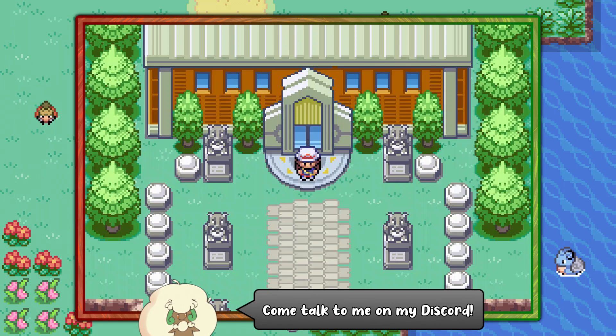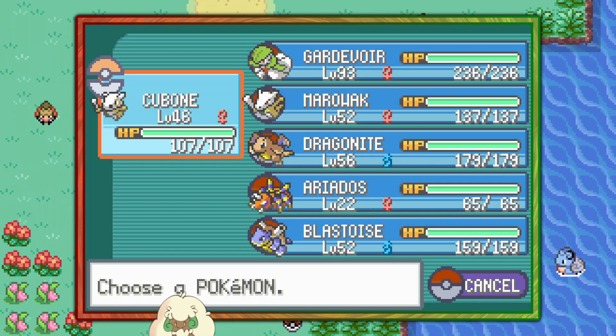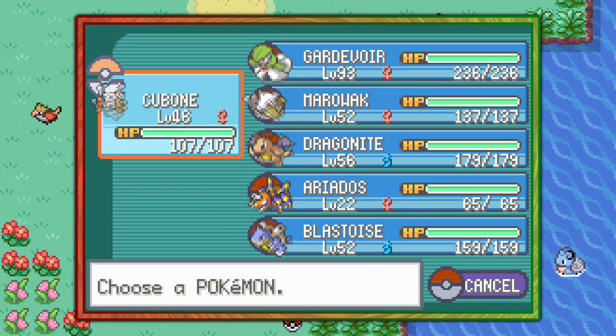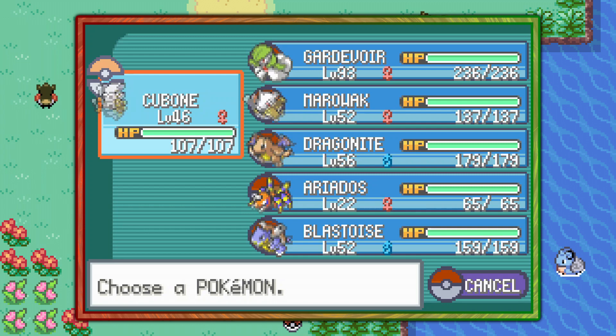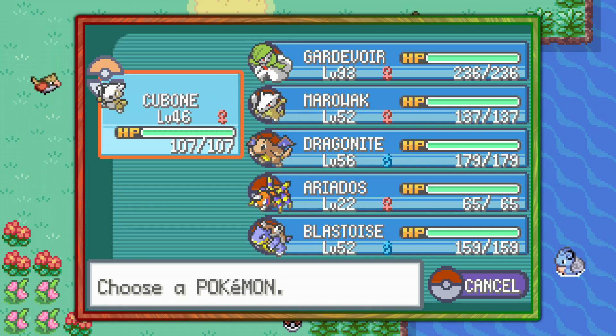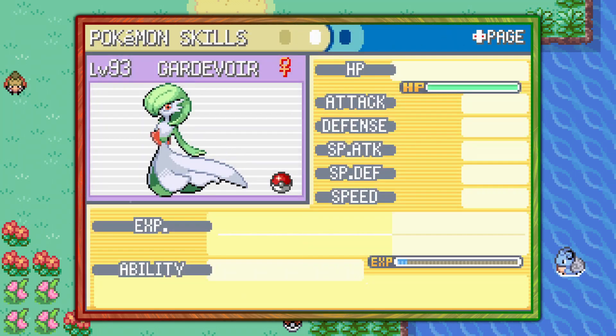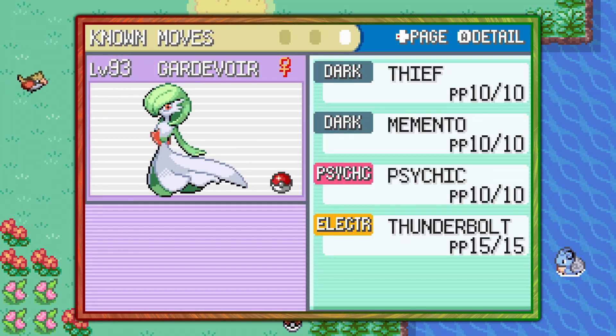You can start off by visiting the Indigo Plateau, and you're going to need a Pokémon that is level 46 exactly in the first position in your party. Make sure you have that, and you're also going to need a Pokémon that can use Thief — you can get the TM for that by checking the description; it'll show you the link to the guide on its location.